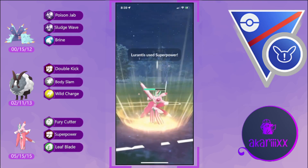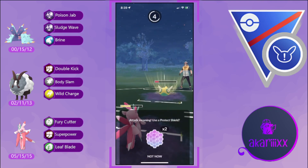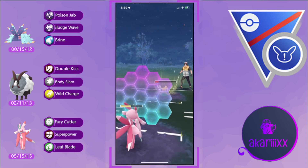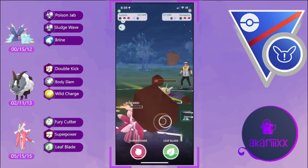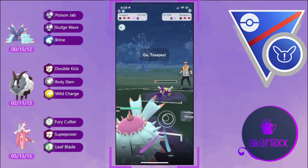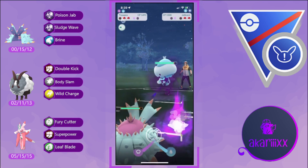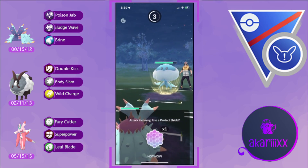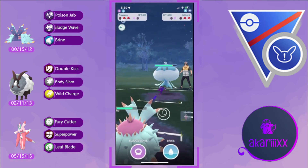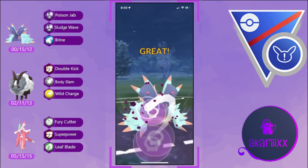We go for the surprise Superpower and land it, dealing massive super effective damage — though admittedly not as much as I was hoping, as I wanted it to get them low enough to Leaf Blade or Fury Cutter down. We're not able to, so we're forced to pivot out into our Toxapex to avoid being KO'd by the opponent's next Rock Slide, since we're debuffed in defense from our Superpower.